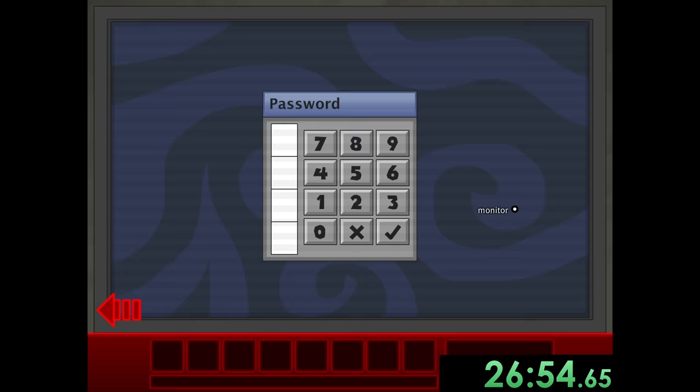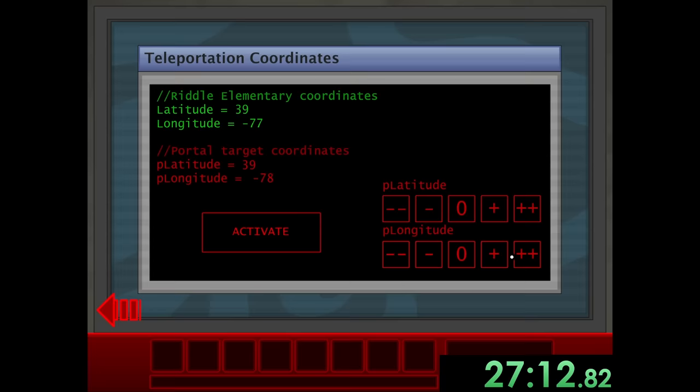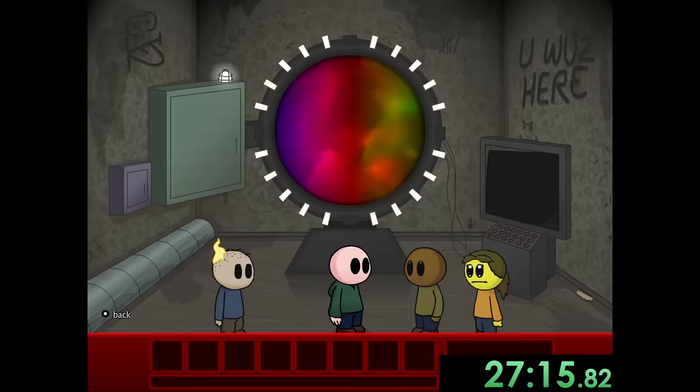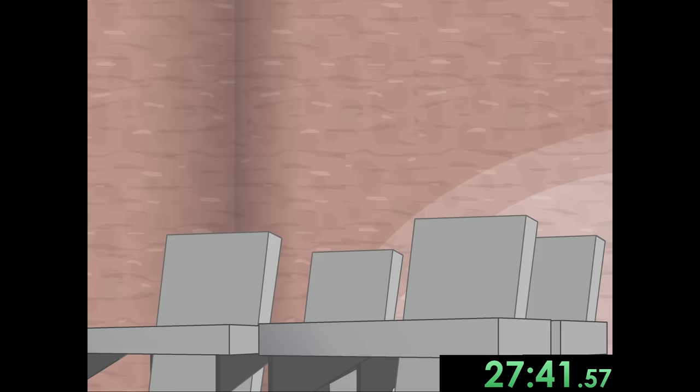We have to input a password and make the portal target coordinates the same as Riddle Elementary. All we have to do is go through, do a couple of things, and now the portal is on so we can jump through. We can see the very first game and how different the characters looked, but now we're going to a way updated art style and we're all back in elementary school.